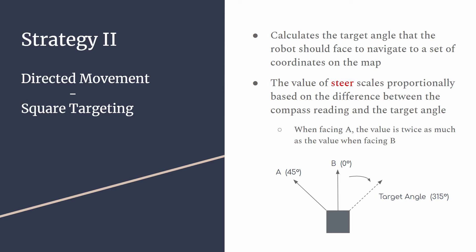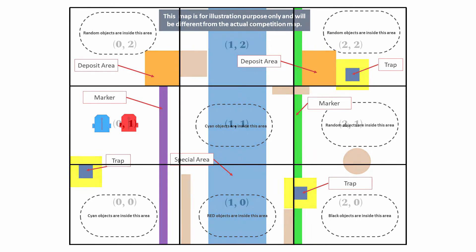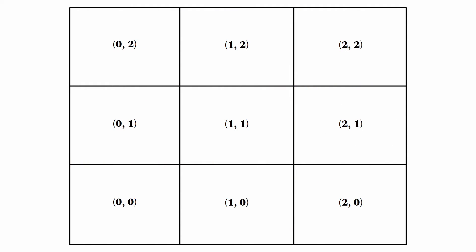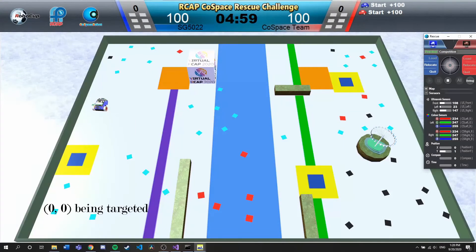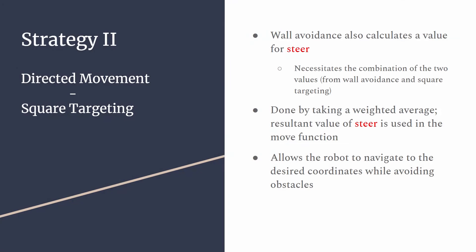The first part of directed movement involves square targeting, the ability of the robot to move to a desired set of coordinates. The map is divided into a 3x3 grid, and this function calculates a target angle that the robot should face to navigate to a set of given coordinates on the map. The value of steer scales proportionally based on the difference between the compass reading and the target angle, allowing the robot to quickly turn to face the target angle without overshooting. Wall avoidance also calculates a value for steer, and this necessitates the combination of the two values done through taking a weighted average, allowing the robot to navigate to the desired coordinates while retaining the ability to avoid obstacles.